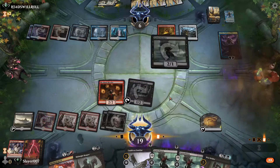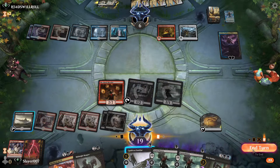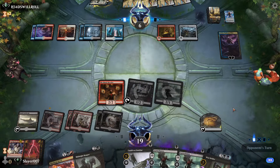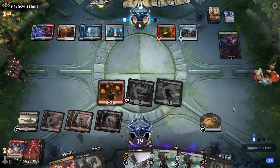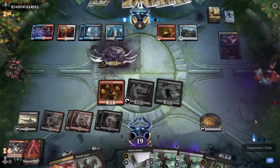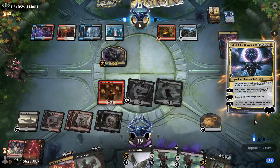We have creatures — it's not bad. Pass the turn. Let's see if our opponent has another Deafening Clarion in hand or a Shatter the Sky.